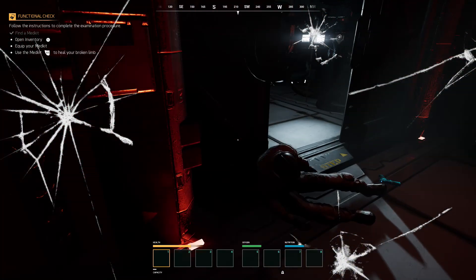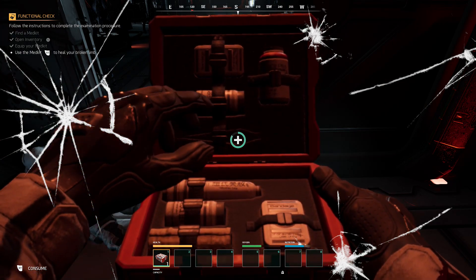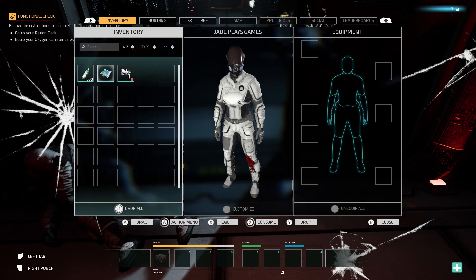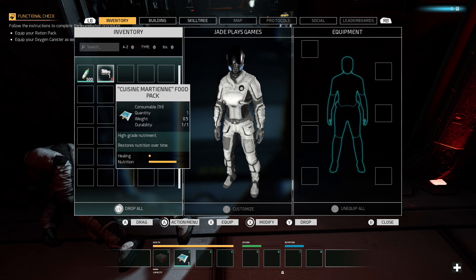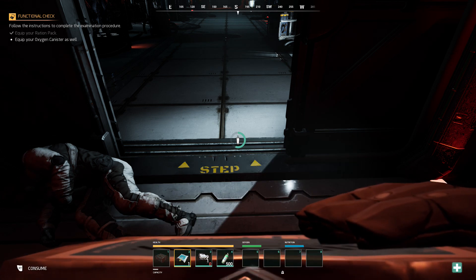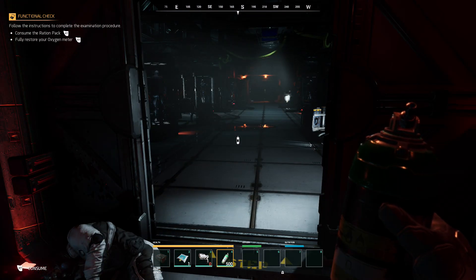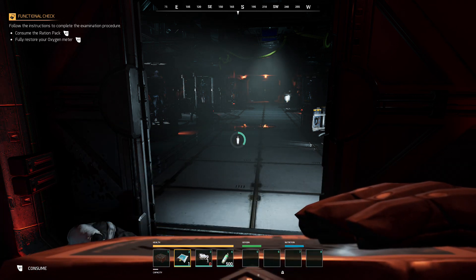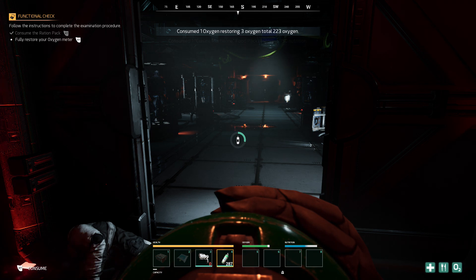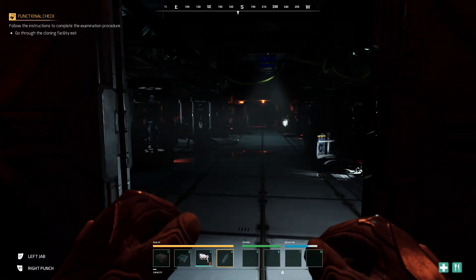Oh hello - okay, I've got a gun! Put some bandages on. Equip your ration pack - okay I've got a ration pack as well. There we go, and we're going to equip the gun, equip everything we can. D-pad to switch between what you want. Oh it didn't say eat it, it just said equip it. Equip your oxygen tank as well - there we go, got the oxygen tank, job done. Consume the ration pack - fully restore your oxygen meter. The green bar going all the way to the top. It's pretty forgiving, you'll find lots of these out in the world.